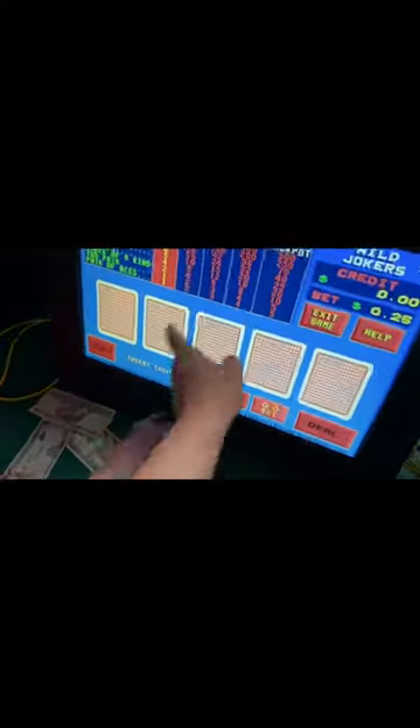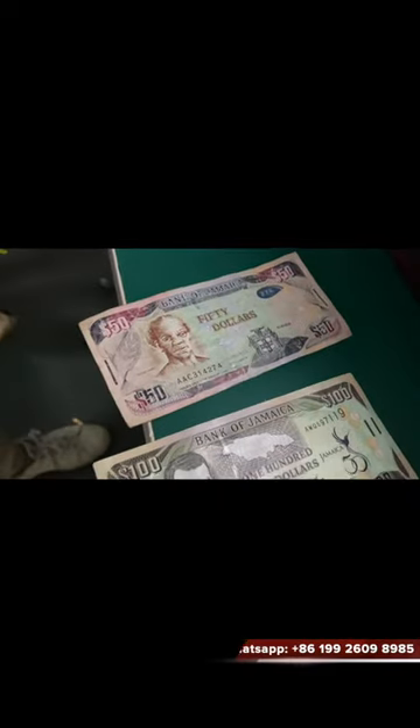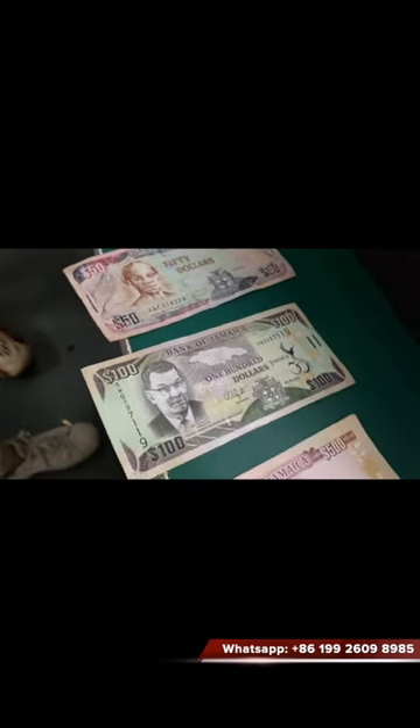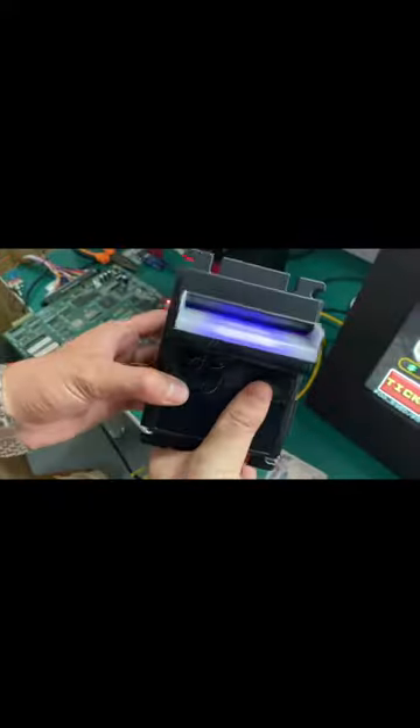Hey guys. Right now this is a Pot of Gold machine. We are making this video to test our bill acceptor, which has no stacker. Let me show you how the bill acceptor works — this is Jamaica currency, this kind of bill acceptor.